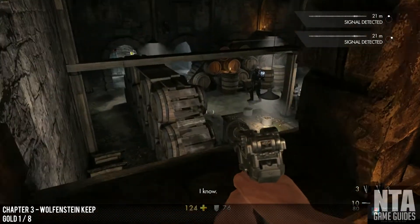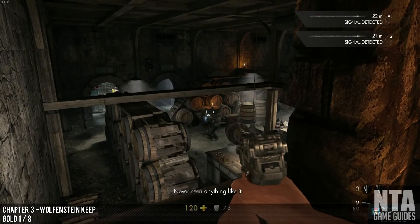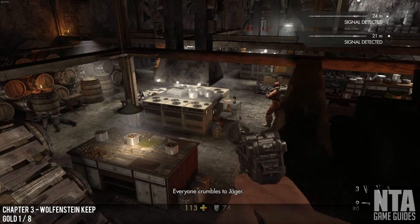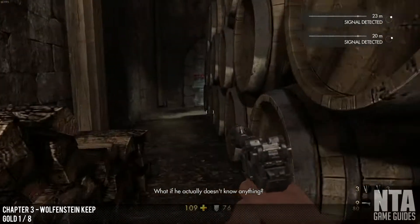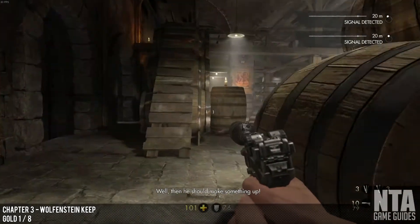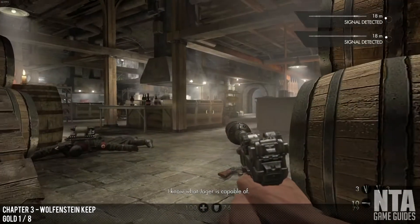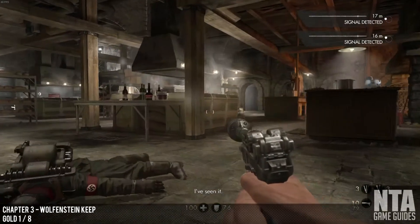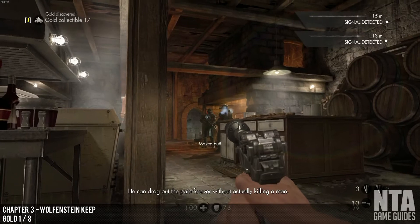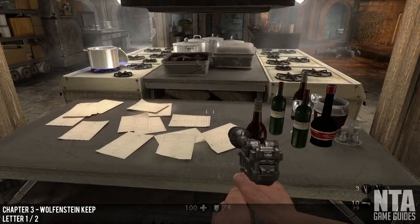Once you get to the first section with the signal detected guys — the commanders — this will be like a kitchen area. The gold bar will be on the table next to some cookers. I found this one when I was on the beams above, which was kind of good. The gold bar will just be sitting on the table there.